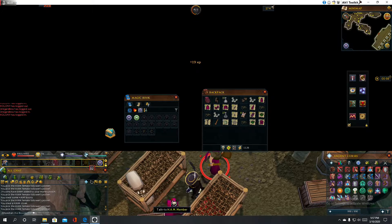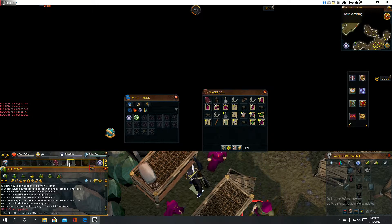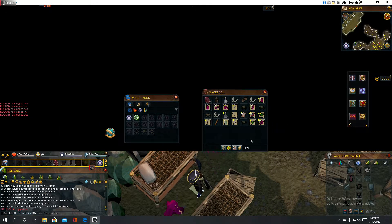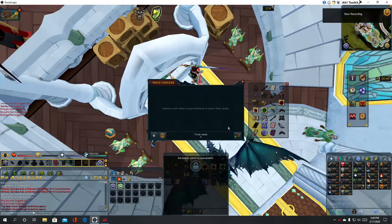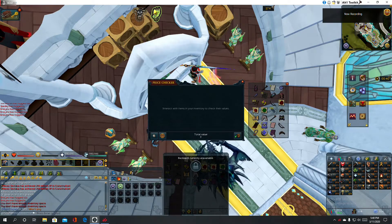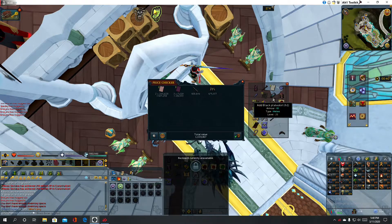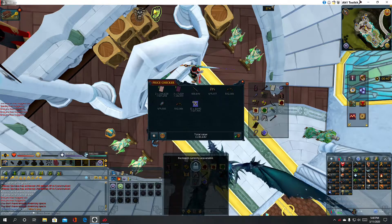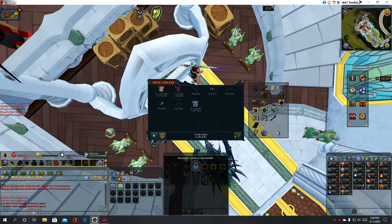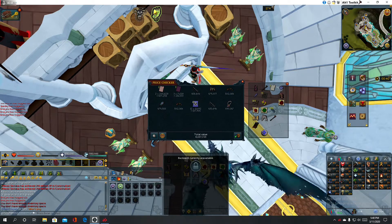I did have to buy a couple of things. So I started with some easy stuff — you can see me pickpocketing HAM members for some easy clue scrolls. It took me about 11 to 15 minutes to get 25, which is the max. Out of all of them, I only did 15 clue scrolls. I made about 5 to 6 mil just from the fortunate components.